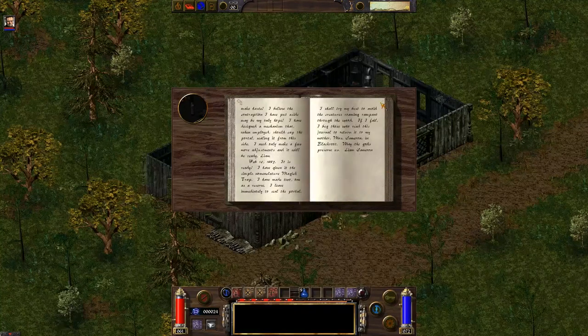'February 4th, 1885. Alas, the scroll was a failure. It seems my technological demeanor has become such that even the smallest of magic will no longer function in my presence. I sustained minor wounds during battle with a beastly lizard creature. I must design a mechanical means of closing the portal. Liam. February 7th, 1885. I must make haste. The contraption I have put aside may be my only hope. I have designed a mechanism that when employed should cap the portal, sealing it from this side. February 10th — it is ready. I have given it the simple nomenclature magic trap. I have made two, one as a reserve. I leave immediately to seal the portal. If I fail, I beg those who read this journal to return to my mother, Miss Cameron, in Blackroot. May the gods preserve us, Liam Cameron.'